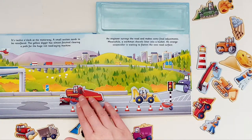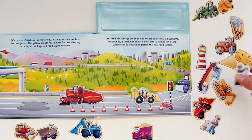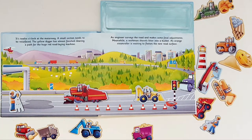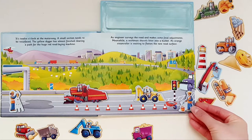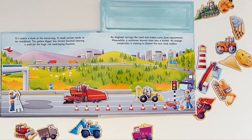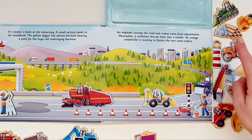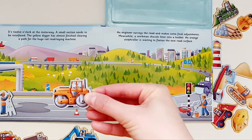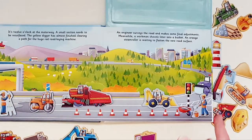Let's place it over there. An engineer — where is the engineer? — surveys the road and makes some final adjustments. Let's place it over there. Meanwhile, a workman shovels litter into a bucket. An orange steamroller — where is the orange steamroller? That's right — is waiting to flatten the new road surface.